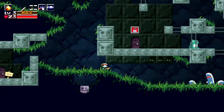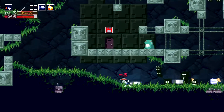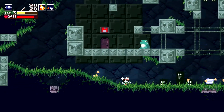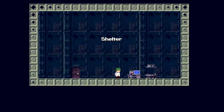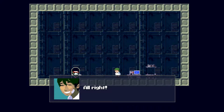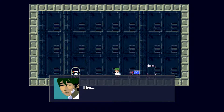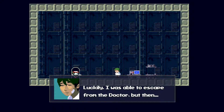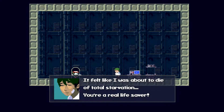Let's do that now. Bomb has been set. It's Kazuma! You did well, boy. Just knew you could do it. My name is Kazuma Sakamoto. The doctor... well, please call me Kazuma. Luckily I was able to escape from the doctor, but then I was teleported here. I felt like I was about to die from total starvation. You're a real lifesaver.